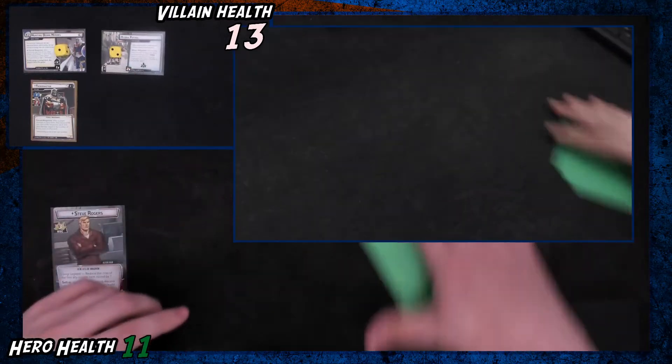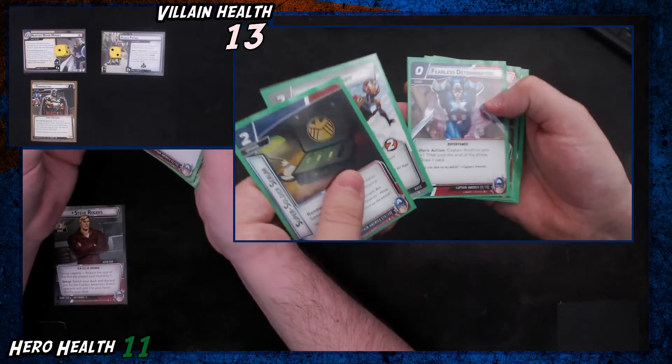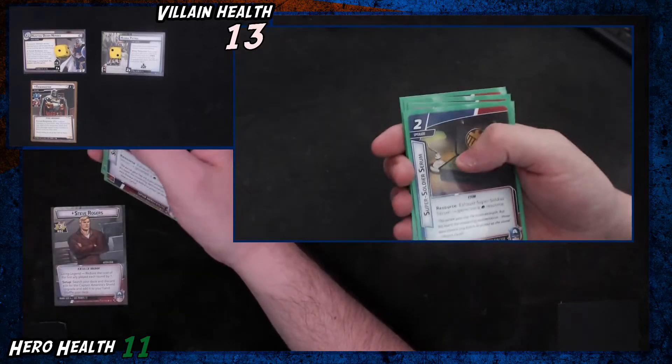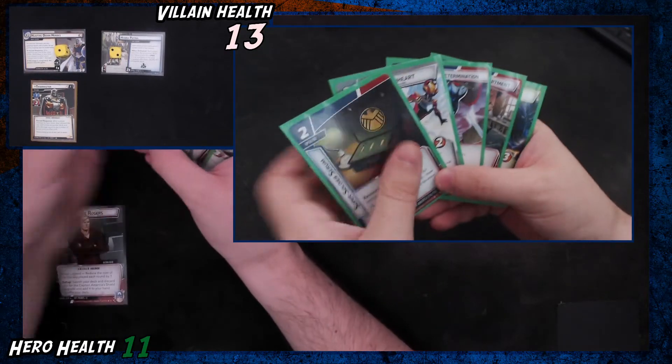Let's see what our opening hand of six cards is: a Super Soldier Serum, a Riri Williams Ironheart, Fearless Determination, Steve's Apartment, Starhawk, and Heroic Strike. We're going to discard Heroic Strike because maybe we can get something else that gives us resources.